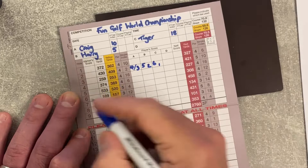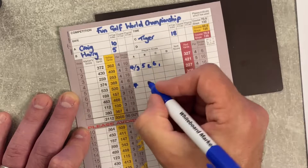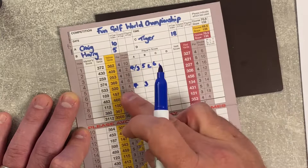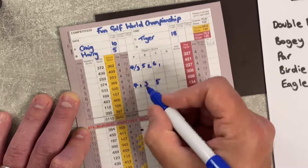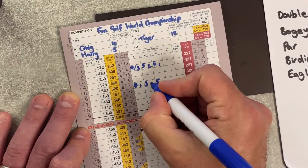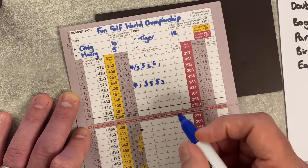Next we play the fifth hole, a par 5. I get a double bogey — not uncommon for me. Harry hits it an absolute mile and gets an eagle, scoring a 3. Tiger does a little better and gets a par. I get a shot on this hole because it's stroke index 4, so double bogey minus 1 is a bogey — one point. Harry got an eagle and also gets a shot, so that's effectively a net albatross — five points. And Tiger got a par but also gets a shot, so par minus 1 is a net birdie — three points.